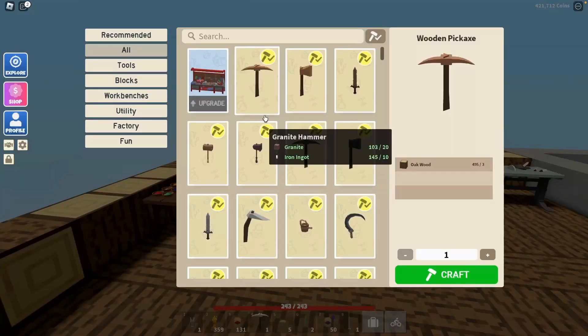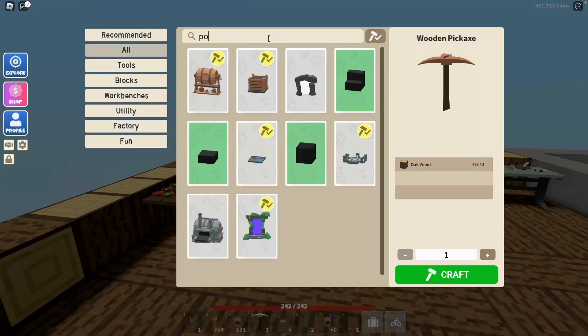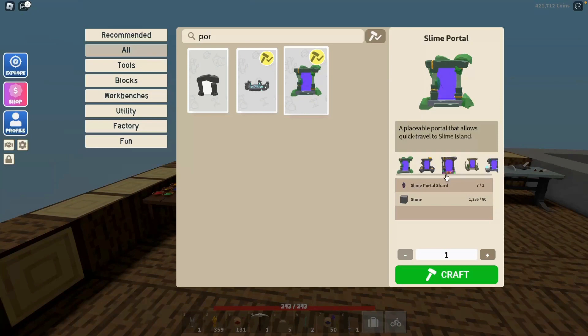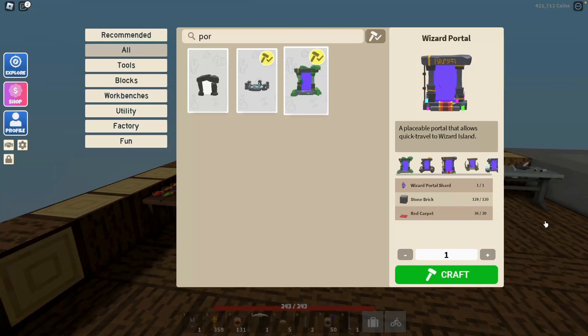Let's open up the portals. What we need is one wizard portal shard, which you can get by battling the wizard lizards over on the wizard island or the wizard boss. You also need stone brick and red carpet.